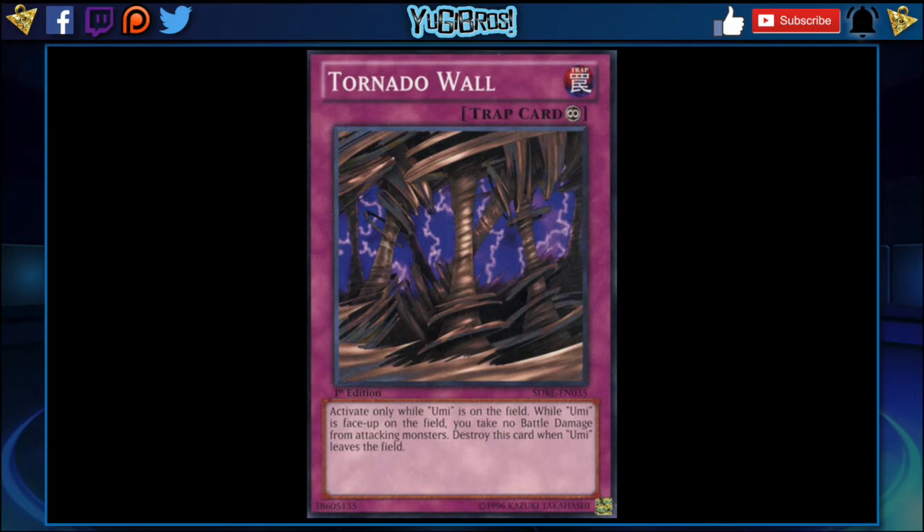Tornado Wall says activate only while Umi is on the field. While Umi is face up on the field, you take no battle damage from attacking monsters. Destroy this card if Umi leaves the field — obviously this is easier to break now than when 10-year-old me was trying to deal with it. All you have to do is pop Umi and this goes as well, but this is an extra level of defense that pairs nicely with Forgotten Temple. You'll banish the monster, but because Forgotten Temple still counts as Umi, Tornado Wall makes it so attacking monsters do no battle damage. Water needs more defense — it strongly needs more defense — and because this is continuous, it can just sit on the field as long as possible.